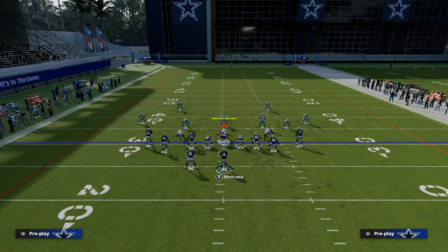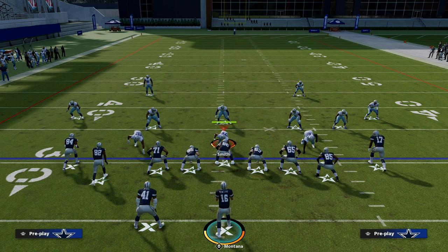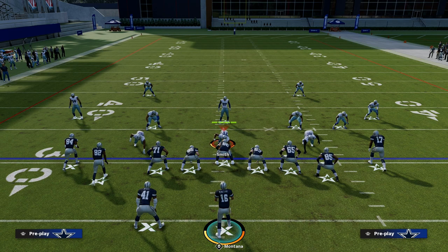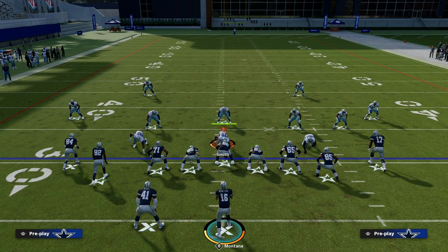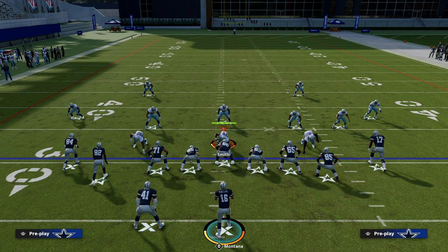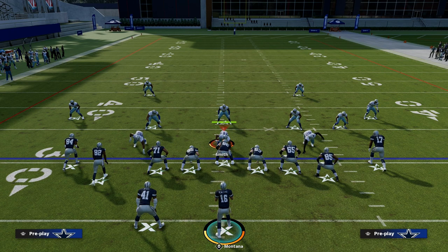All in all, the Tight Slots formation is perfectly equipped. Simple, efficient, effective — what is the most efficient way to call your plays? These four plays can literally do everything you need them to do. This is why Tight Slots Halfback Week has been the best offense for the last two years, and I anticipate it's going to be the best offense in Madden 24. If you want to learn this entire offense and all the ins and outs of it, join the Patreon today for just $10 and get the entire e-book on this formation. Thanks for watching.